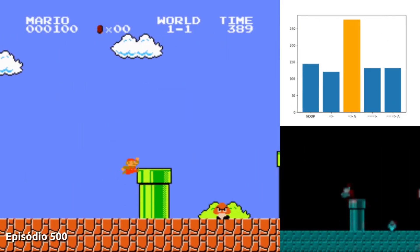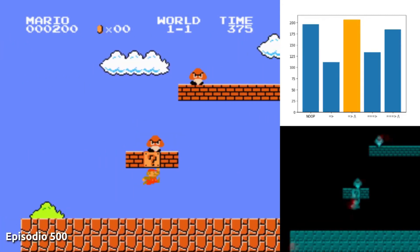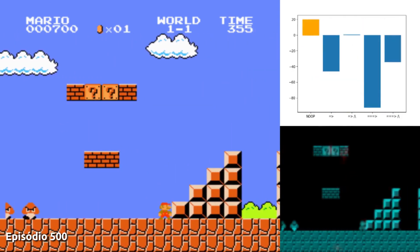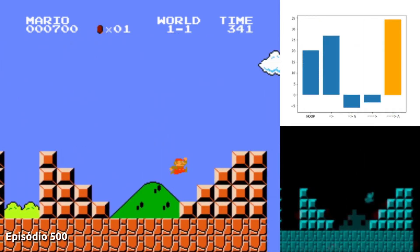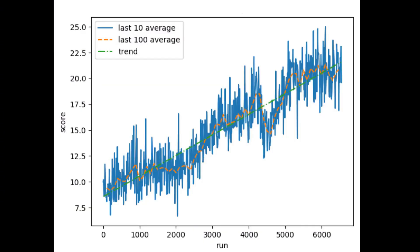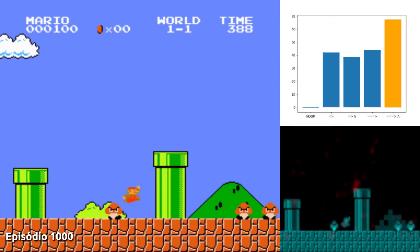Each session of interaction between the agent and the environment is called an episode. In our case, each of Mario's lives is an episode. Below, in the left-hand corner, you can see the progression of the episodes. These are just approximations I've made so that we can see the agent's progress more clearly. In practice, the learning graph is full of oscillations. One of the reasons for this is that the agent is constantly switching between maximizing rewards and exploring the environment.